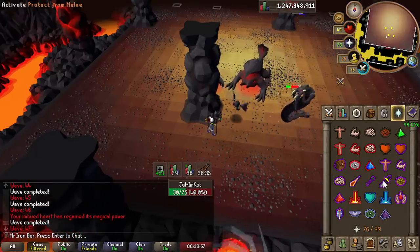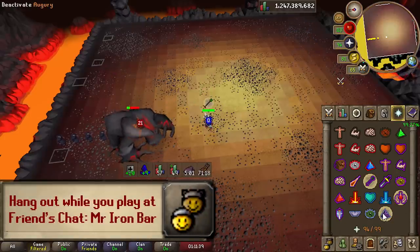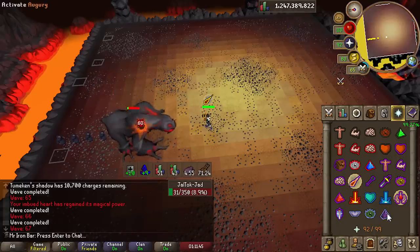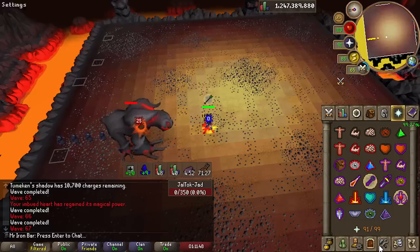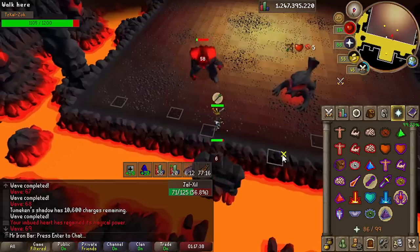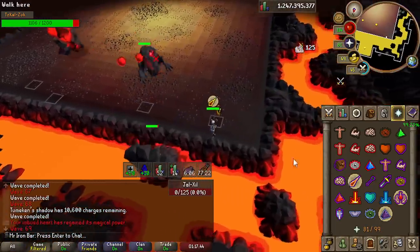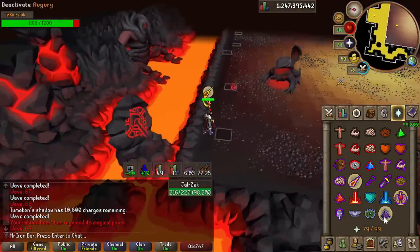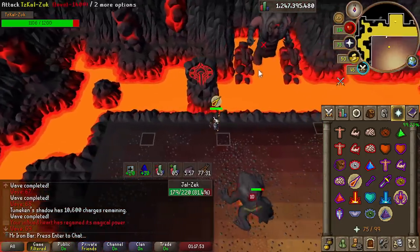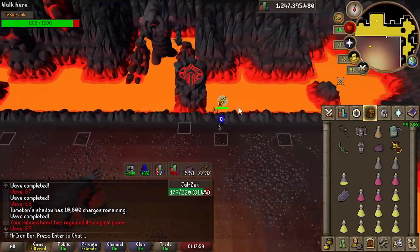The shadow was doing pretty good on Jads as well. Now the real question is how does the shadow perform on Zuk? Being on task and with the shadow being such a crazy accuracy weapon, I figured it wouldn't have too much of an issue. Yes! I still got it - I haven't done this in a while but I still managed to flick it. Now we're going to push the boss. I'm splashing so much right now.